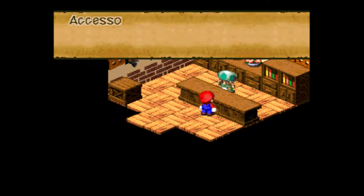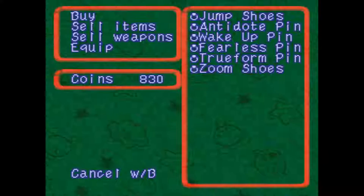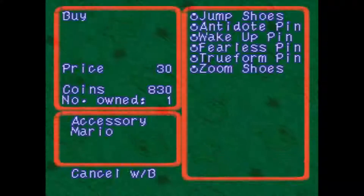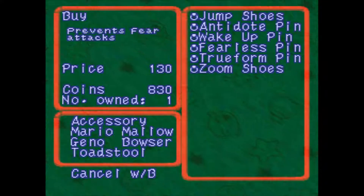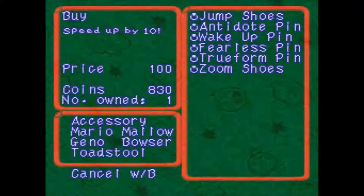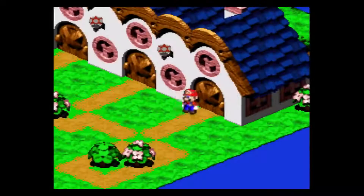This store right here is an accessory store. It pretty much has all the accessories up to this point, even those zoom shoes that we got in Booster's Tower. If you need more of these or zoom shoes just to make everybody super fast, it's worth a shot.